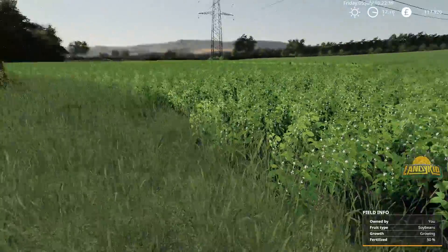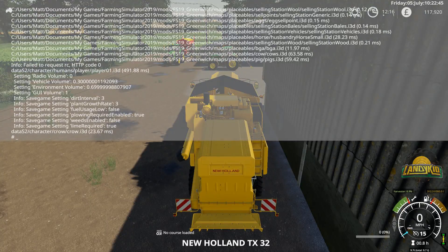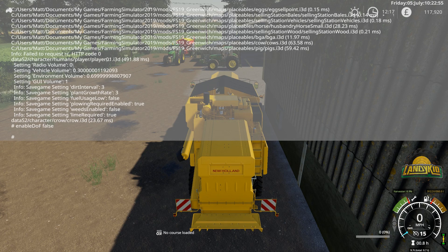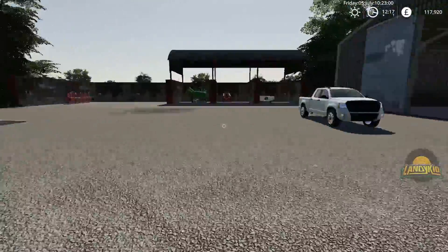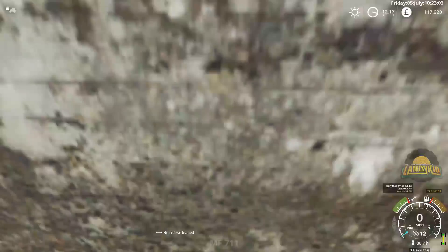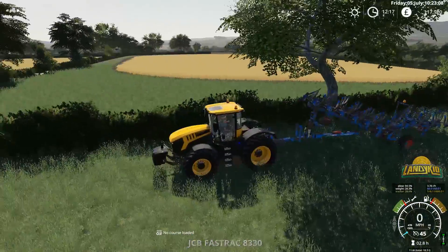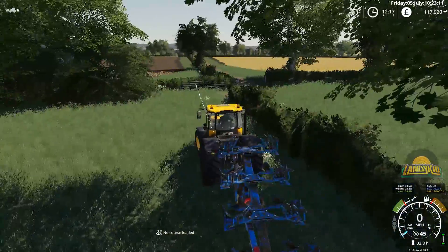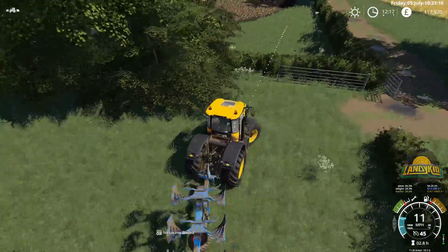We've got all of our crop in the ground growing. They all need spraying, I think. So what was next - I'll jump into this stuff here that's got done, seed in, and that needs to get sprayed. I'll be spraying a lot of this stuff down. I'll probably be using the 6920 for that, as I believe you can put the row crops on that - if not the John Deere.